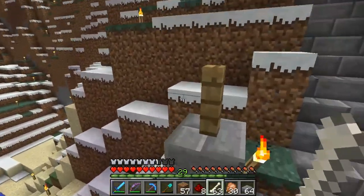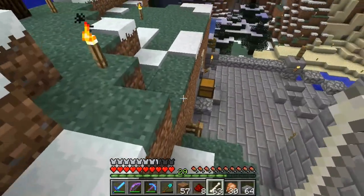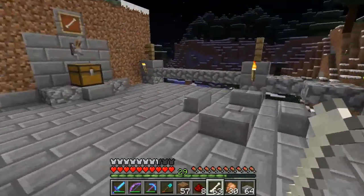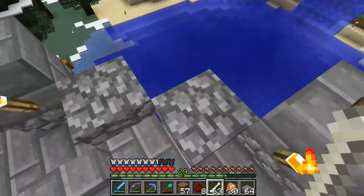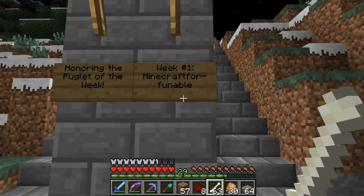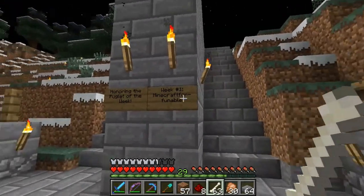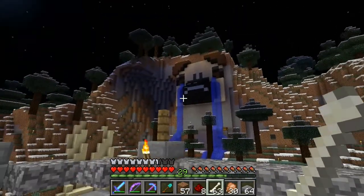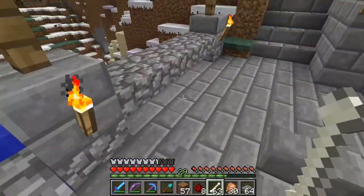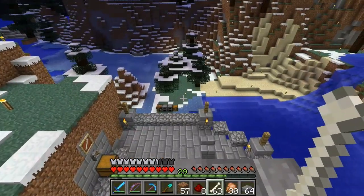I'm going to show you guys the redstone, but not in this episode — I think this episode is long enough, and frankly the redstone for this whole gadget is going to be like its own 20-minute episode. It's not completely done yet, so that'll be for a different episode. But I just wanted to show this off and put a little plaque here honoring the Puglet of the week — week number one, Minecraft for Funnable. Every time you're selected to be the Puglet of the week for Puglet Request Friday, you'll get a plaque at the site of your build. I'm also thinking I'm going to build a cathedral or temple — the Hall of Puglet Heroes — where I'll add a monument for every Puglet of the week ever selected.